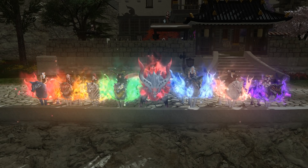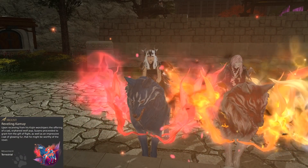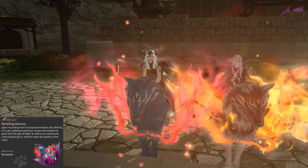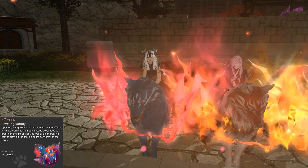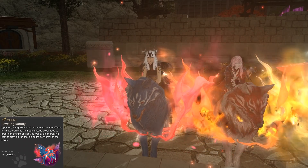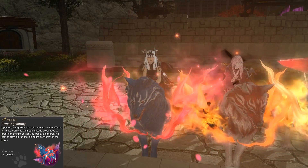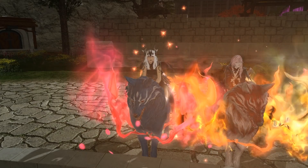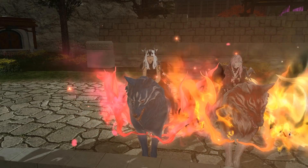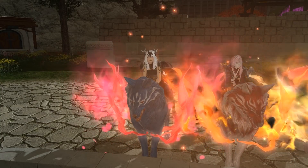Starting left to right we have the Revelling Kamoi. This is a drop from Susano Extreme. Susano is definitely one of the easiest of the bosses on the list and you can unsync this with a fairly low-item-level party with very few mechanics that will pose issues — apart from a tank pressing a button. It's quite easy to farm and would be a great place to start out if you decide to farm these extremes.